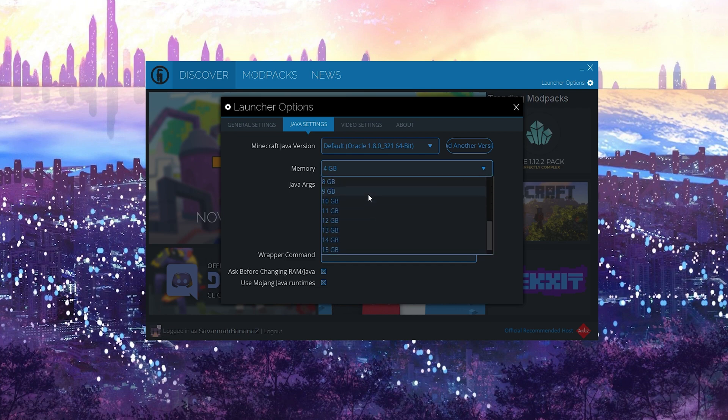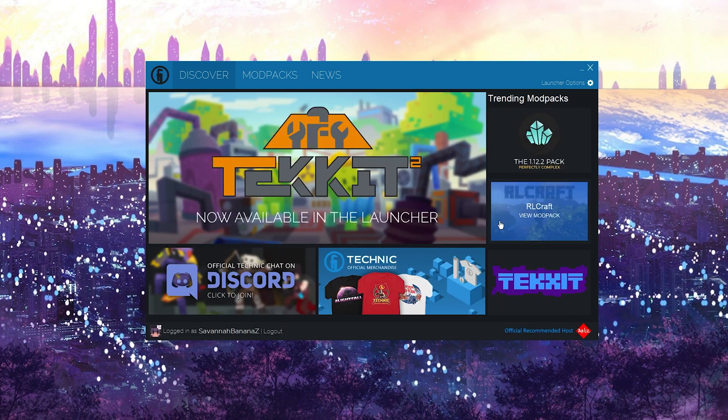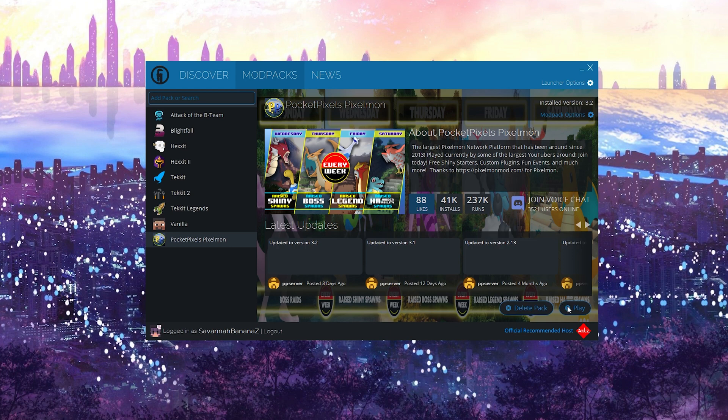So you can try going to two gigabytes, you can go to four, and I've had people say that they've gone to eight. It's really what you think your PC can handle. I went up to two gigabytes and noticed pretty much no lag at all. I was also screen recording, so once I was recording I did notice a bit of lag. So I'm actually going to try four gigabytes — I'll let you guys know how that goes.